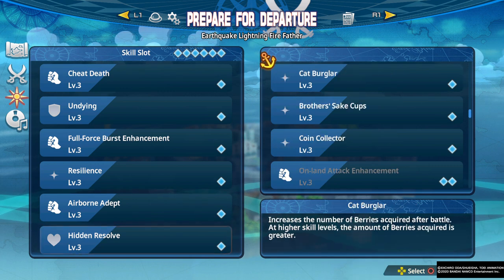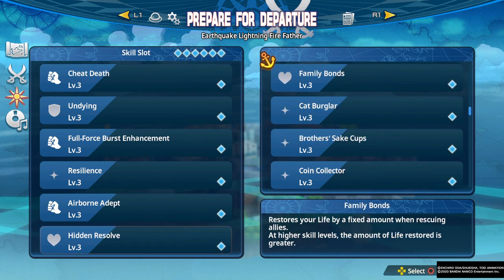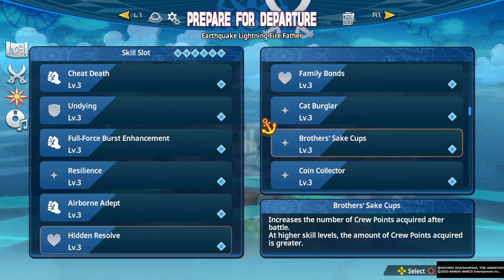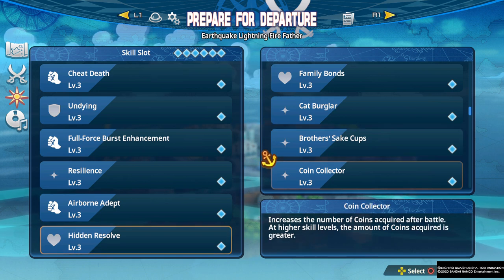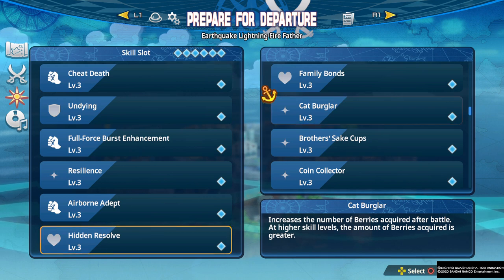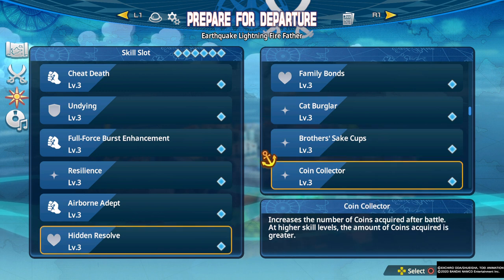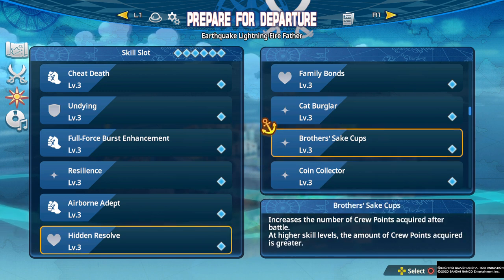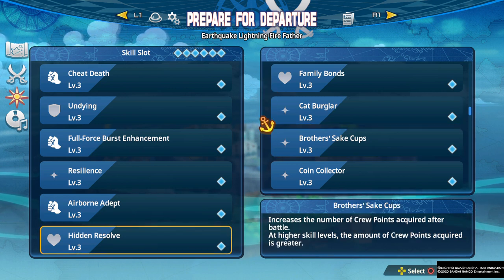Next let's go over some other skills that are really strong. We have the grinding skills: increase the number of berries you get, increase the number of crew points, increase the number of coins. When grinding, these are all good skills to bring. Berries are the least important, but if you really need money fit it in. I like to fit crew points and coins in as these are two more valuable resources, and eventually when you max out crew points you can get rid of that and put Cat Burglar instead.